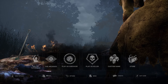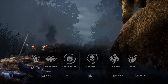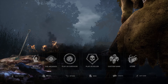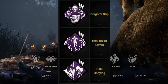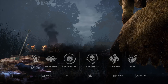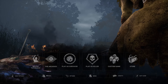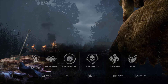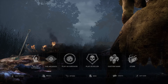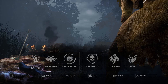Welcome back to Dead by Daylight! Today we're doing the Adept Blight Trophy Challenge, which basically means I need to play as the killer known as The Blight and get a perfect game by killing all four survivors while also using the Blight's three teachable perks: Dragon's Grip, Hex Bloodfavor, and Hex Undying. I actually recorded this as soon as the Blight DLC came out, around September of 2020. I got comments asking me to do this Adept Blight Challenge and also the Adept Twins Challenge, so I figured I'd upload this now. Anyway, let's get into this challenge.